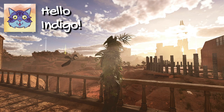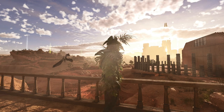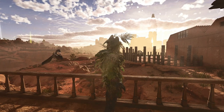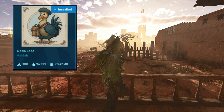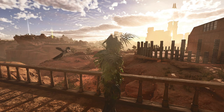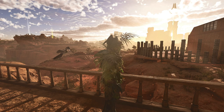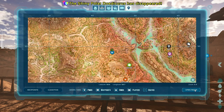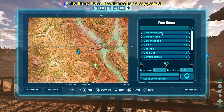What a beautiful day in the desert - a great day to go look for loot. Now there are no dodos here on Scorched Earth, but there are a lot of other little critters. Today we're looking at a mod called Dodo Loot, which utilizes a creature type called L creatures - it's in the game code. We're going to look for L creatures, which are loot creatures.